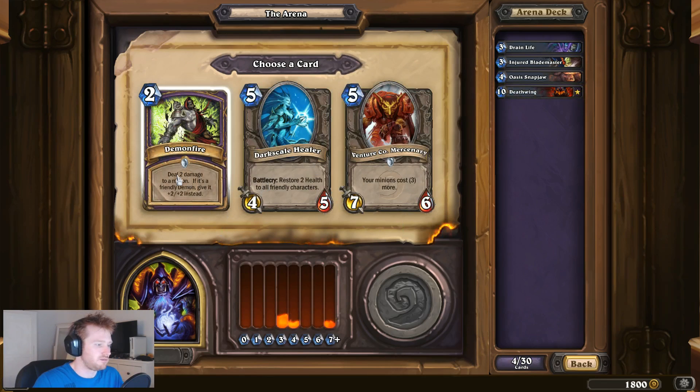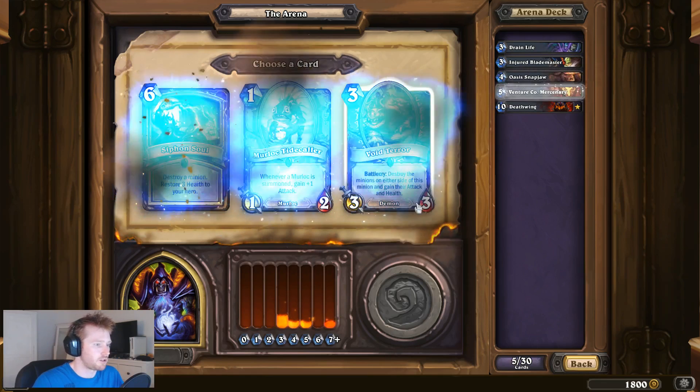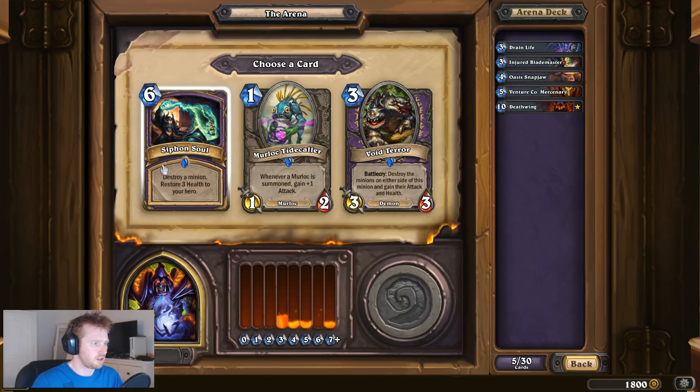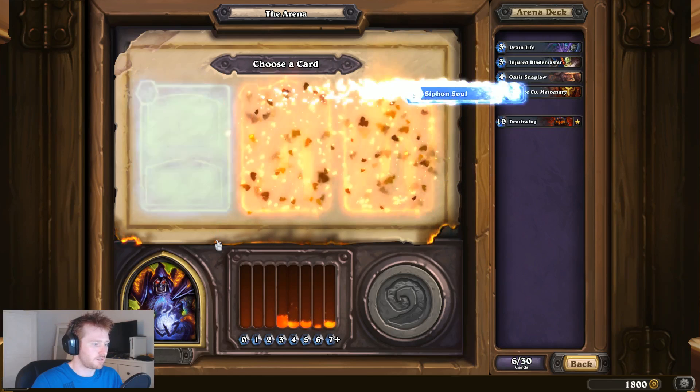Demon Fire - don't have a Demon at the moment. Darkstalker Healer, Venture Co. Mercenary, always good. Siphon Soul, again, always useful. I don't really have... I think I'll take the Siphon Soul.